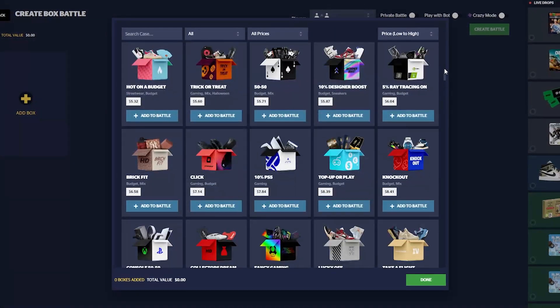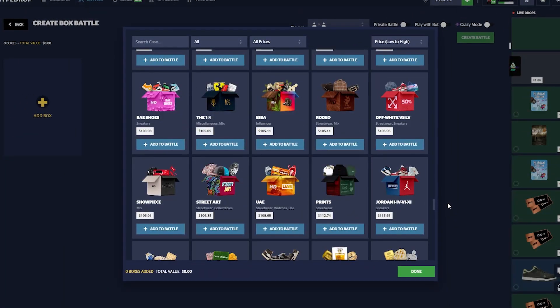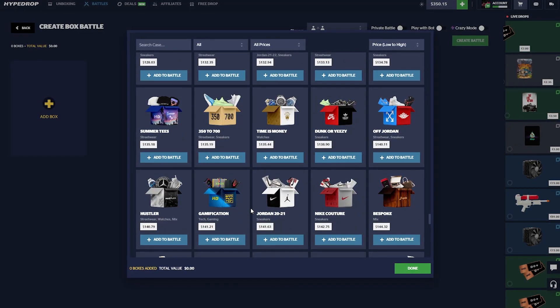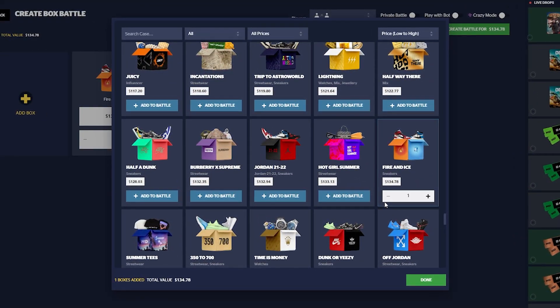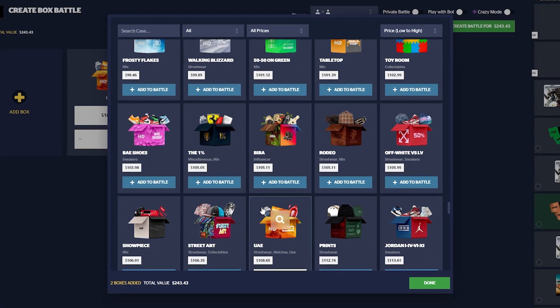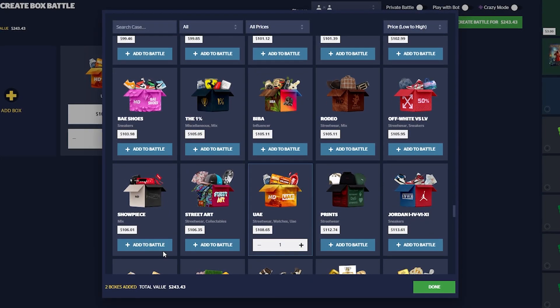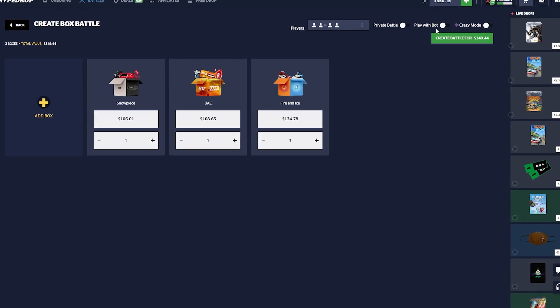350 dollars in the balance. I'm just looking to make any bit of profit now at this point. Let's not even go based off what's in it — we're just going to go based off what looks good, like the Fire and Ice and the UAE. The Showpiece has been calling my name recently. Throw this on a 2v2.